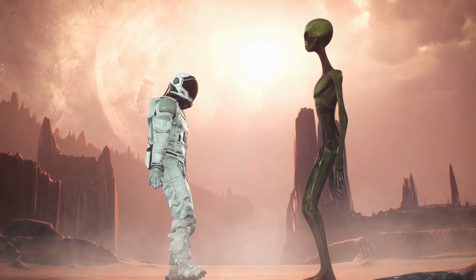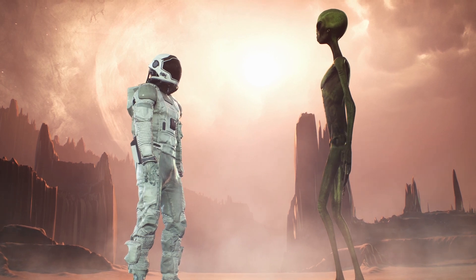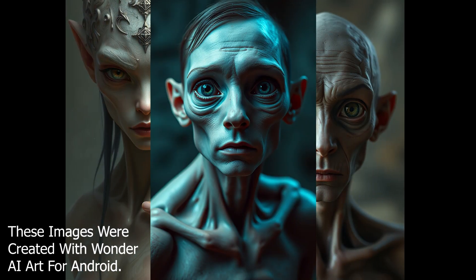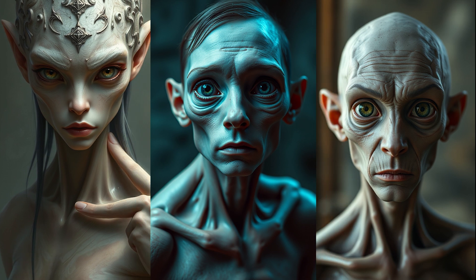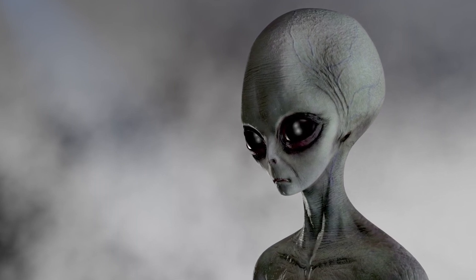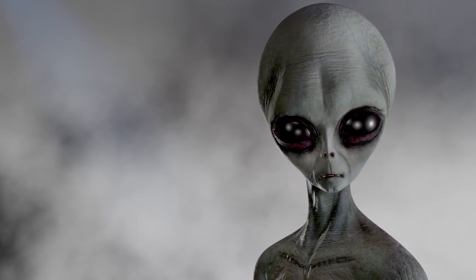First, let's talk height. In Mars's weaker gravity, the human spine would stretch more than on Earth, meaning future Martians could be significantly taller than their Earth-born counterparts. At the same time, lower gravity means bones wouldn't need to be as dense, potentially making them more fragile. Over generations, we might see Martians becoming lankier with longer limbs and weaker muscles — a bit like the classic gray alien look.